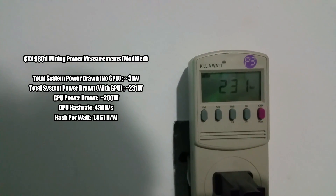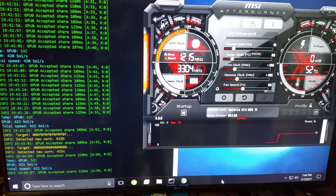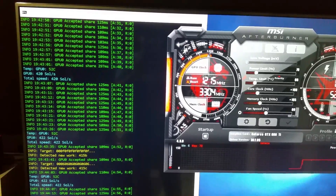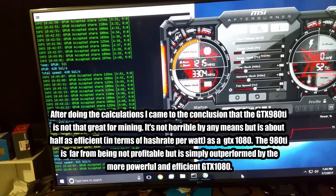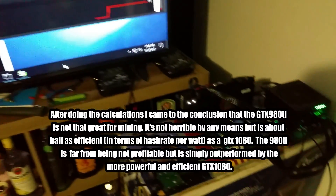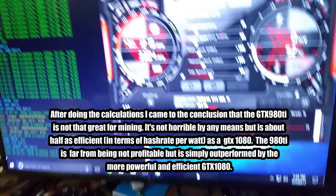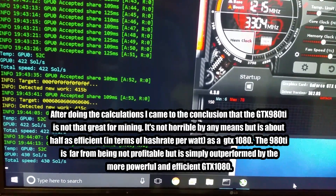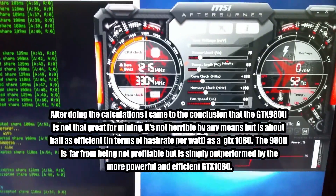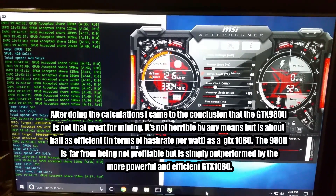You're still going to see a really good profit from this card, and it's not super expensive — not like a 1080 Ti or a 1080. You're going to be paying 500 to 700 bucks for those; you can pick one of these up for around 320 dollars or so if you're lucky on eBay. It works really surprisingly well, so it's definitely worth it. I'll do all the calculations and put them up on screen and let you guys decide.